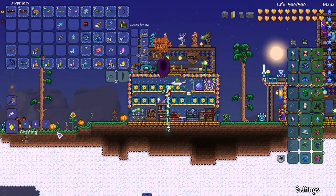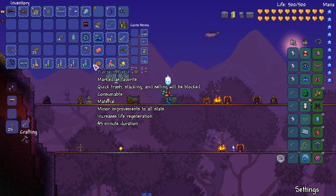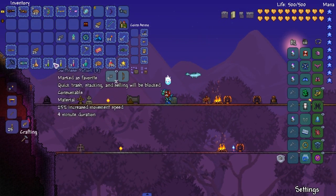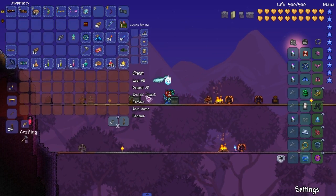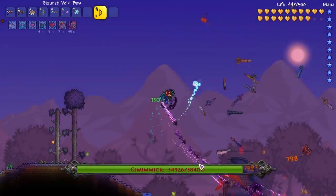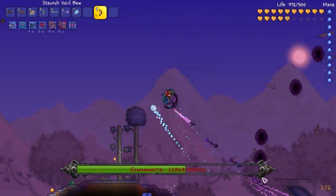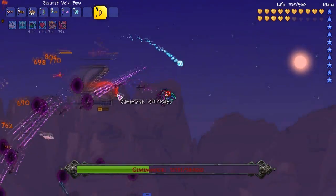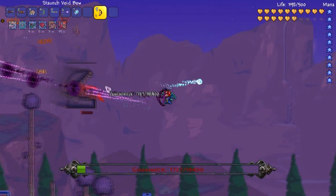Looks promising. Let's see how promising this baby is. So we're gonna do this — I don't want to eat a pumpkin pie so I'll just use the potions that we have two of. Holy shit — this dude still hurts like hell. But something we can definitely handle pretty easily.